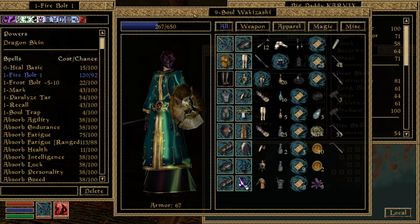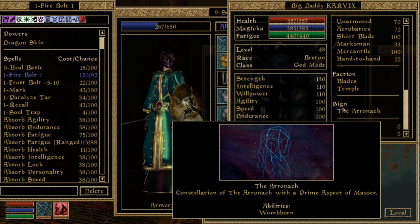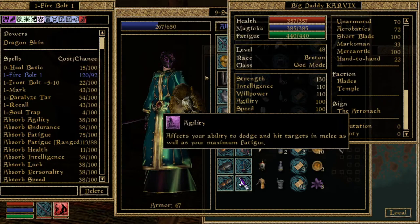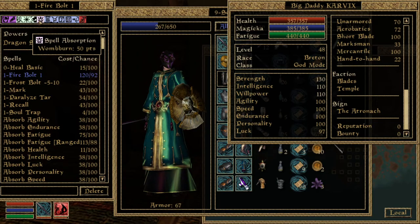For your sign, the Atronach is the most powerful. It prevents magic regeneration — in Morrowind you only regenerate magic by sleeping anyway — but it gives times 2 to your Intellect for maximum magic, plus 50% spell absorption. Combined with Breton's 50% magic resistance, roughly half the spells that hit you get absorbed and return magic points, and of the rest you have a 50% chance to negate them — so spells have about a 75% chance not to hurt you.